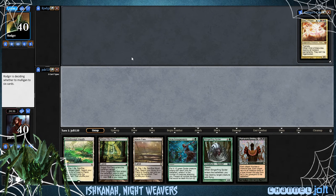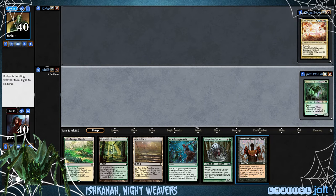So I'm going to mulligan — we've only got one land. I like this: Windswept Heath, Marsh Flats. We can keep. We've got the Patriarch's Bidding. We're going to keep. Let's see what our Scry is and we'll kind of jump into what this deck is.